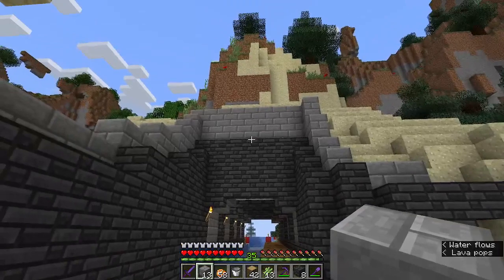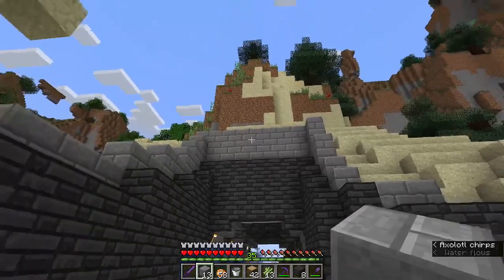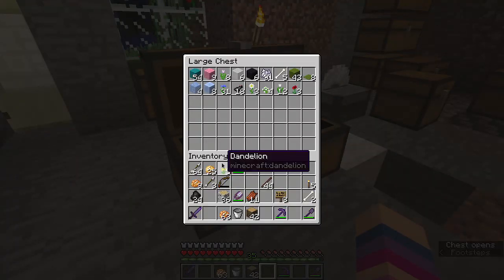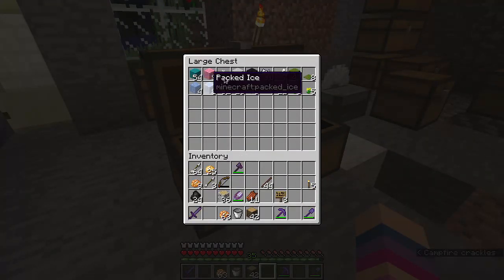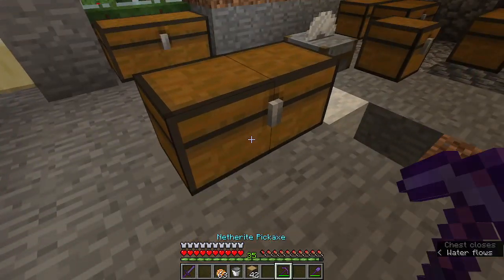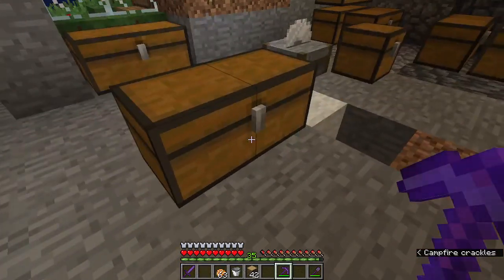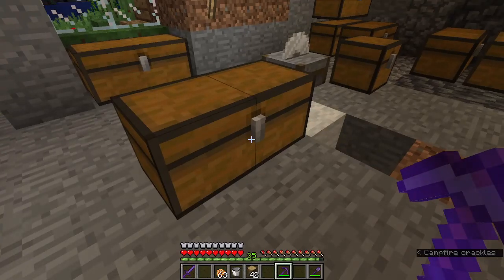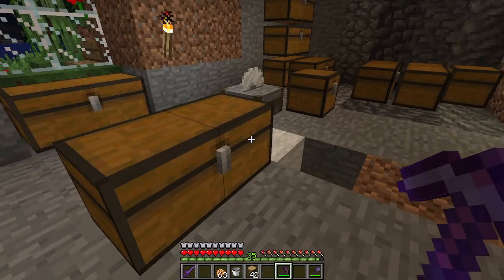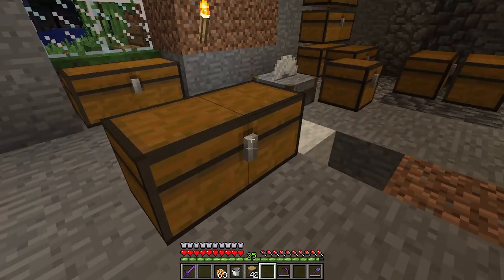I'll leave it at that for now, but that middle section's bugging me. I've had this chest that's been piling up dyes and stained glass and wall and that, and I should probably organize this because otherwise the chests are probably going to eventually pile up and it's going to be chaos — all of the added entropy will cause the universe to collapse. Or maybe I just won't be able to find my stuff. One of those.